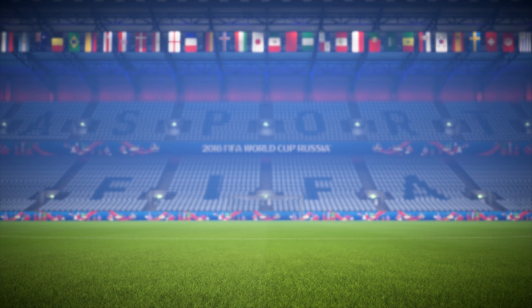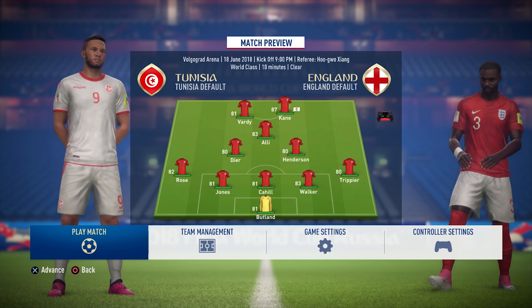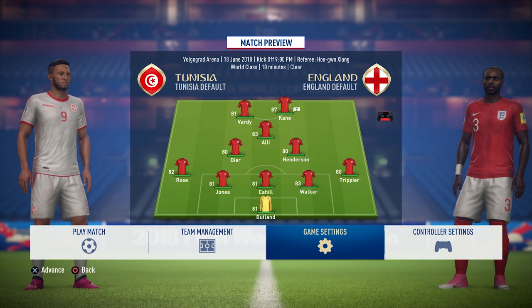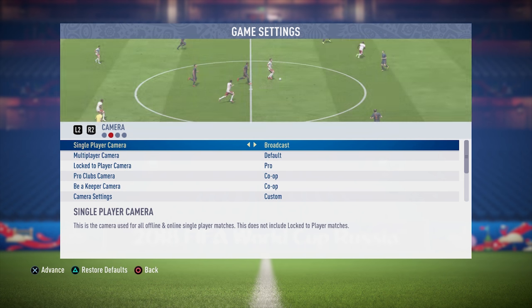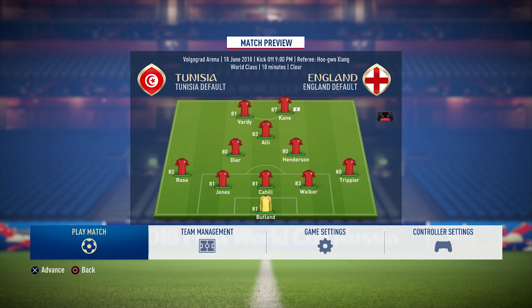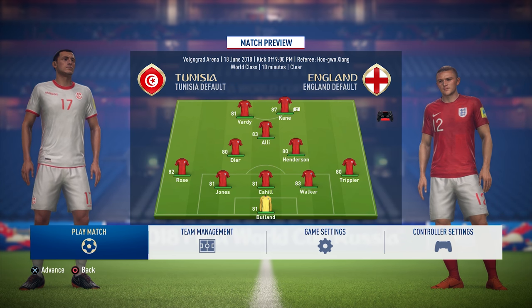Our group stage match — this is Tunisia vs England. Obviously we'll be playing in our away colors, which I really like this year. I love the sort of darkened cross in the center of the jersey, it's really cool. I couldn't walk past it when I went and watched the Nigeria game in the friendly at Wembley — I had to go get one from the store. Settings-wise: world-class difficulty, 10 minutes. I do have my own custom slider set imported from the FIFA OS community sliders page.